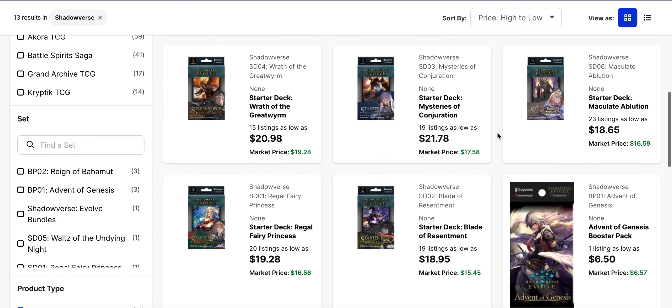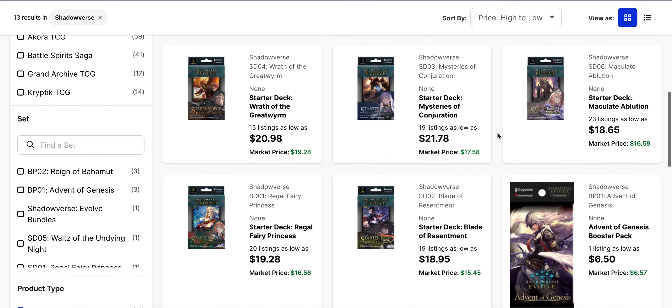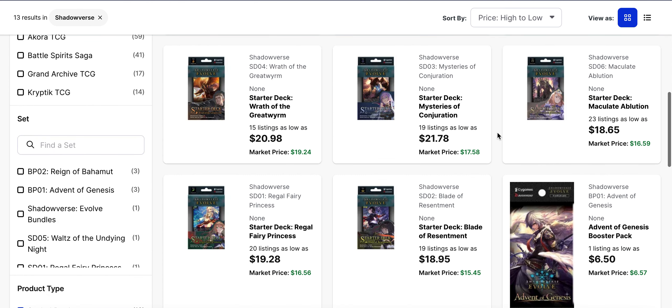You've also got Advent of Genesis, where boxes right now are $80. And then the starter decks are all hovering somewhere around $20, whether above or below.